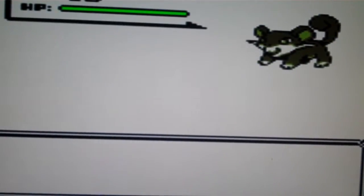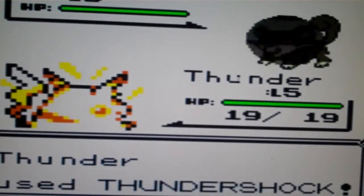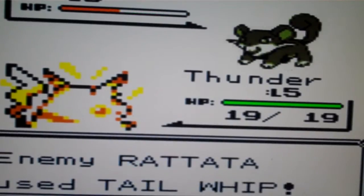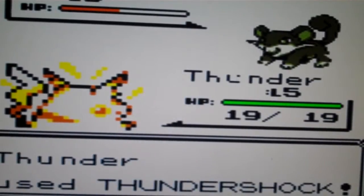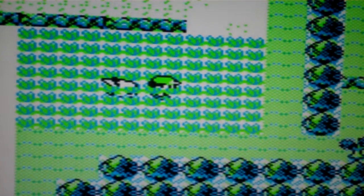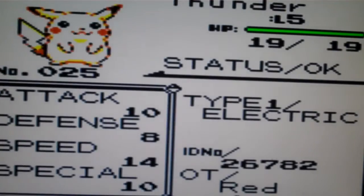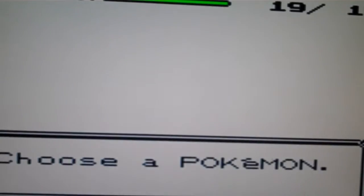I think I like Nidoran girls — they're really good. They fight good. I used Tail Whip and... I killed it. Let me check my Pikachu's stats right now.